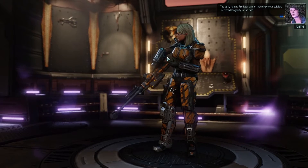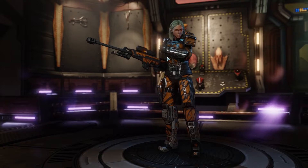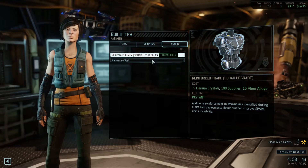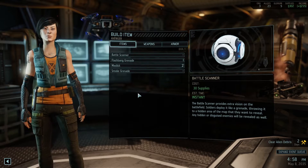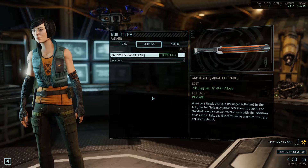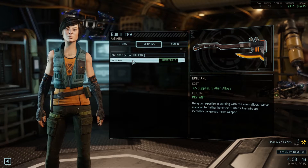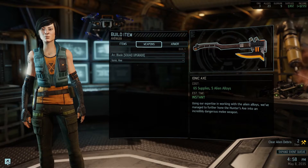The aptly named Predator armor should give our soldiers increased longevity in the field. It shows an image of Jazz not wearing his shorts — that's kind of strange but who cares. The other one is for Spark — I'm gonna hold off on that. Anything we can build here? We have enough of these guys. This is really for the rangers, but actually this one is really nice though — I'm gonna hold off on that.